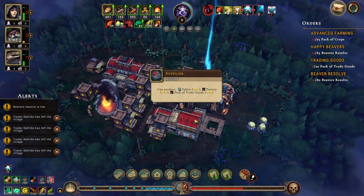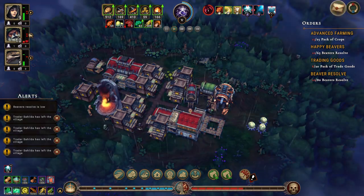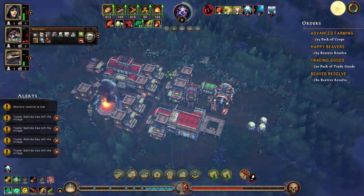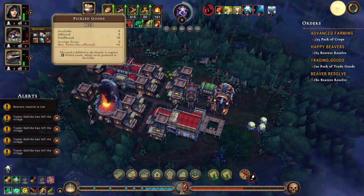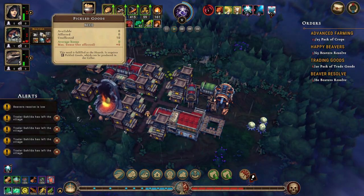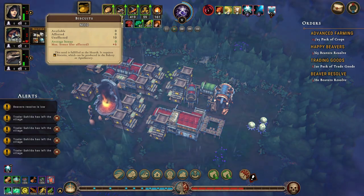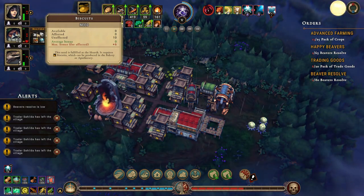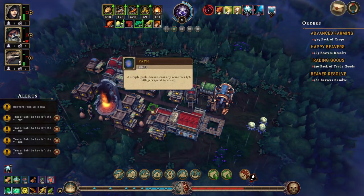It would be nice to get some beaver housing and either biscuits or pickled goods. Why are pickled goods produced in the cellar? Produced in bakery or apothecary. So we want a bakery or an apothecary.